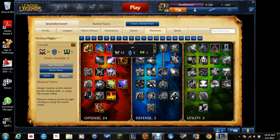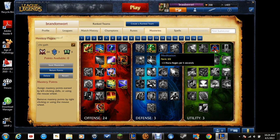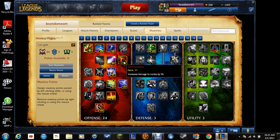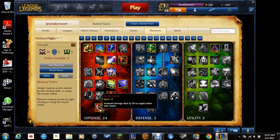Here are the masteries I use for Cho'gath. I got these to keep him survivable and this mana thing balanced — balancing Health Regen and Mana Regen so he can stay in top lane for quite a while. Increasing damage to turrets is nice because they will never expect a Cho'gath to take down the turret by himself quick enough. Spellsword to deal more damage. And then there's Executioner, so you can hunt down your enemies quickly.